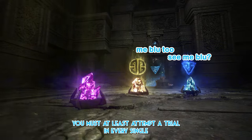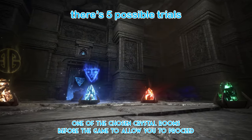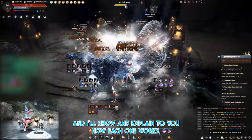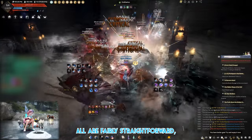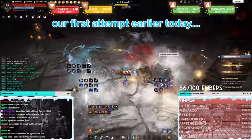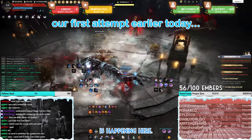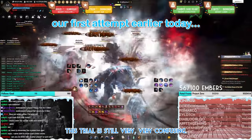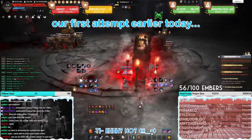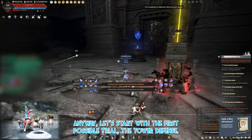You must attempt a trial in every single one of the chosen crystal rooms before the game will allow you to proceed. There are five possible types of trials that may take place inside a crystal room, and I will show and explain how each one works. All are fairly straightforward, although there is one that is a little bit confusing.